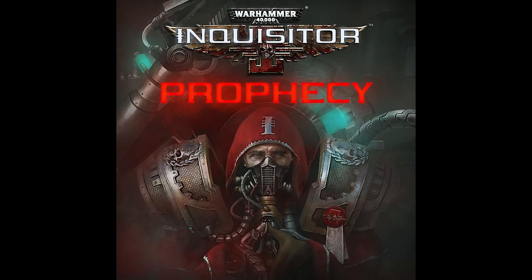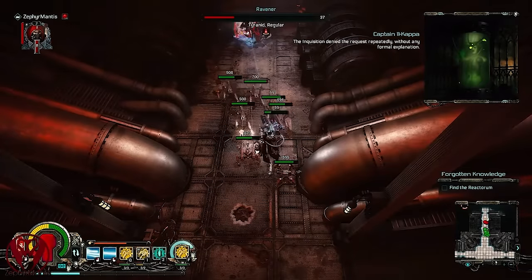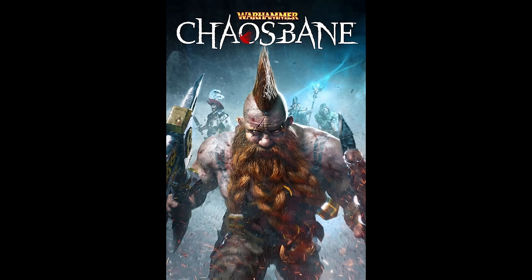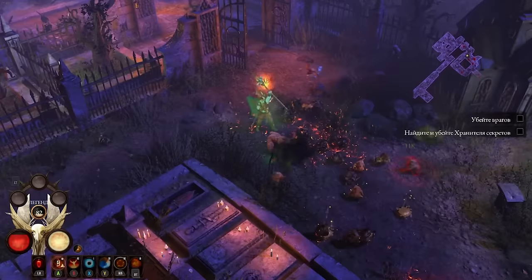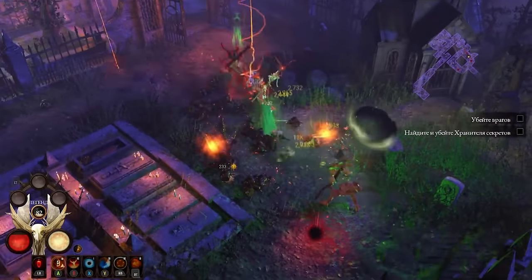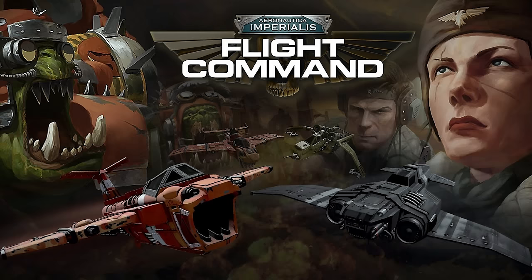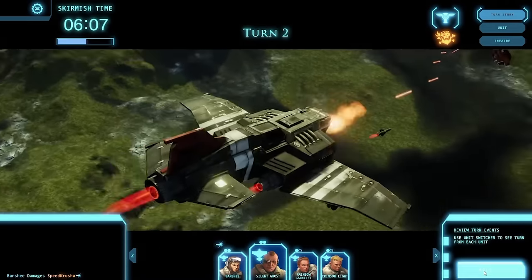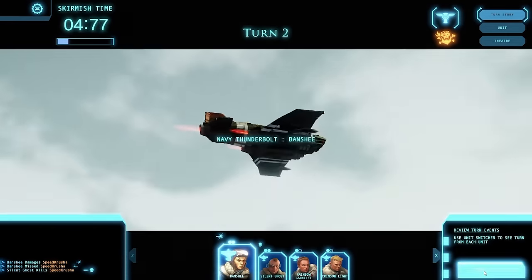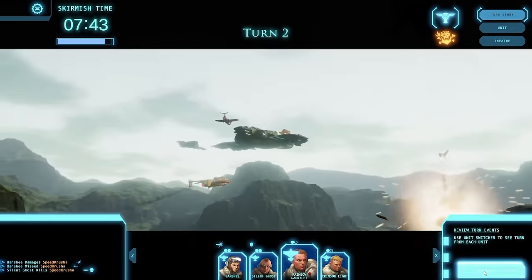One year after the first game, Warhammer 40,000: Inquisitor — Prophecy was a standalone expansion for Inquisitor Martyr: same game, same rules, new stuff. Warhammer: Chaosbane is an action RPG developed by Ecosoftware and published by Big Ben Interactive, released for Windows, PS4 and Xbox One in May 2019. Players choose from six character classes from the Warhammer Fantasy setting to help save the empire against the demons of Chaos. Aeronautica Imperialis: Flight Command was a turn-based strategy for Windows, PS4 and Xbox One, based on the Games Workshop tabletop — players take to the skies as the Imperial Navy or command the Orc Airwar.